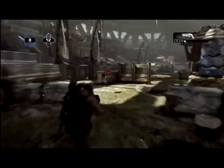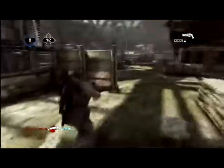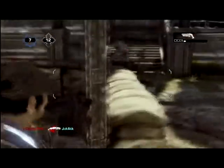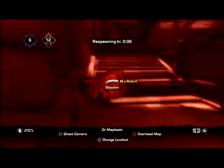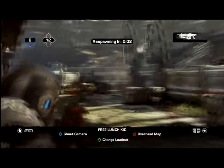A good person with the Hammer Burst is gonna outshoot somebody with the Lancer any day. The Digger Launcher is really overpowered — somebody with it can take out four people with one shot, it's just insane. I haven't really gotten down the power spawns yet. Aiming down the sights with the sawed-off is definitely something you don't want to do, as you can see right there as I get destroyed.